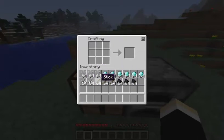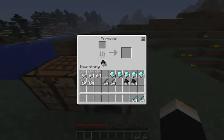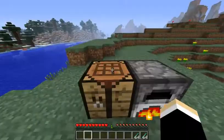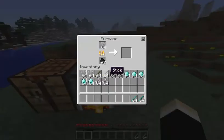Now the most important thing is diamond sticks — you make them like this. You can get a bunch of them, and if you smelt glass in a furnace it will cook up to liquid glass.